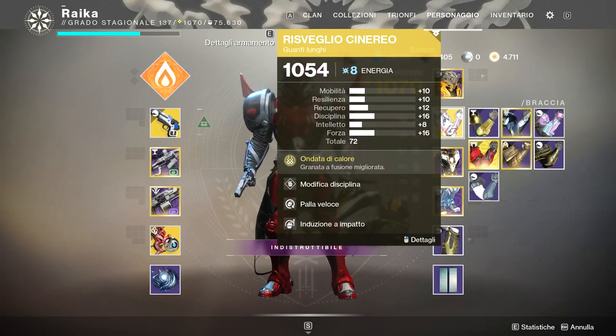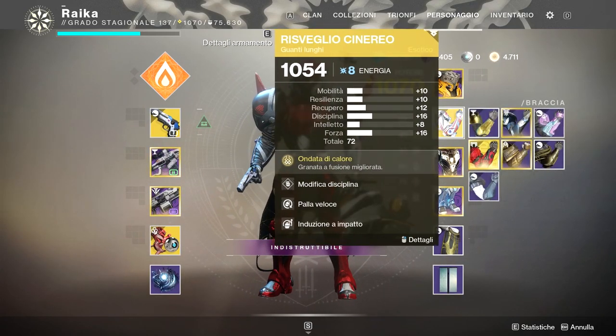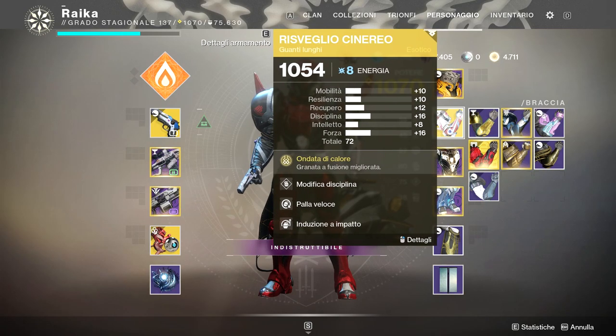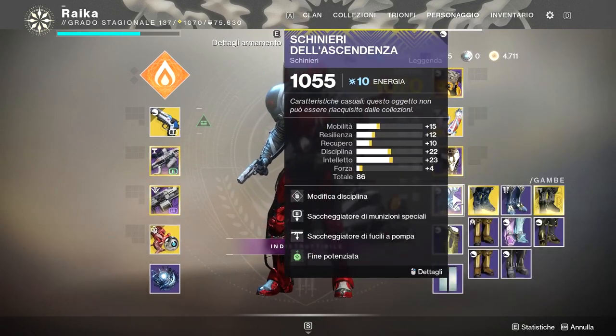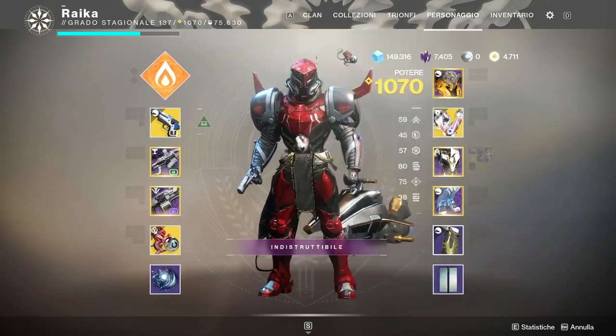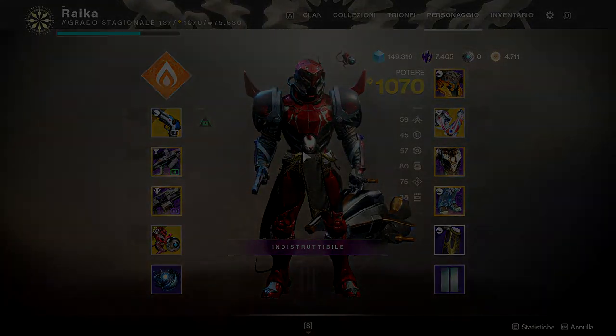E one-shotare con la granata a fusione, che diventerà una granata a impatto quando abbiamo fiamme ruggenti per due. Inoltre la granata a fusione, quando uccidiamo, grazie al risveglio cinereo sarà ricaricata. Vi faccio velocemente vedere quella che è la build che uso: una build tutta normale, tutta di supporto, tranne la disciplina che è a 80. Ci vediamo direttamente nel gameplay.